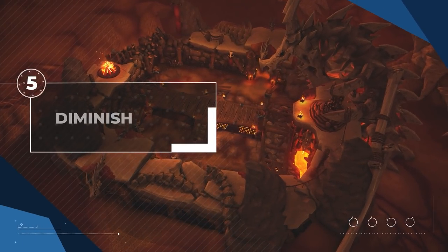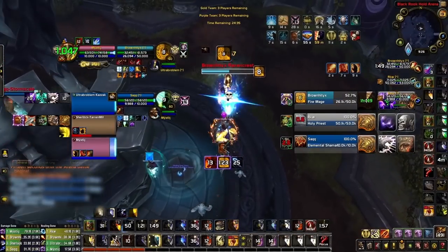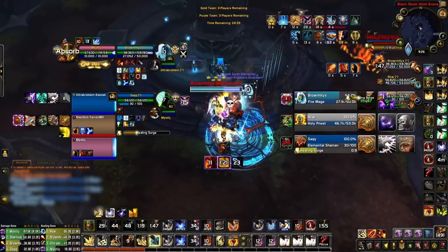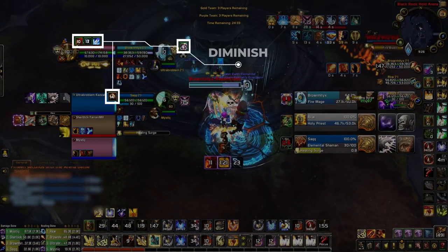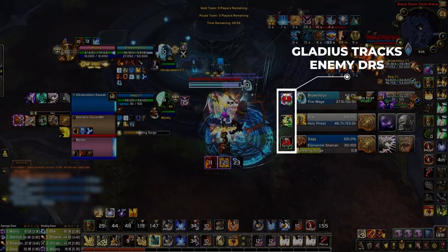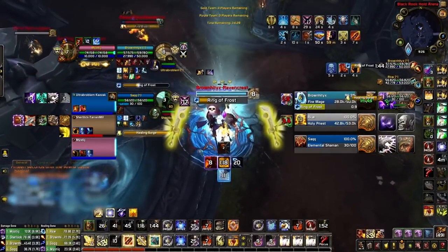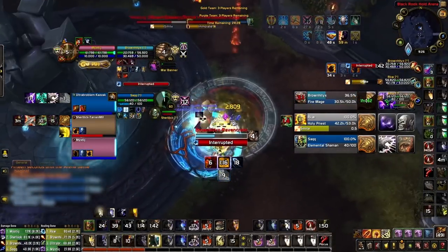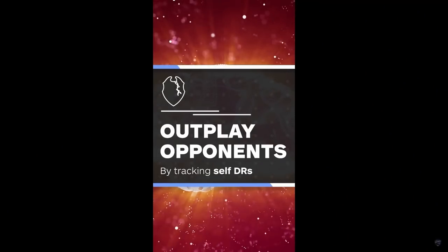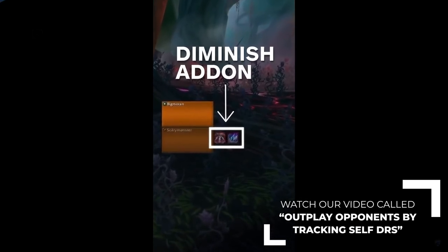Next up we have an add-on that very few players actually use, but it is becoming more popular among pro players. It is called Diminish, and it allows you to track diminishing returns on various frames. Of course, you can track DRs on enemy players using Gladius, but Diminish is different since it allows you to track DRs on friendly players as well. This is super important against setup-based comps like RMP and Mage Spell Cleaves, since it gives you more information on when your team is most vulnerable. We made a 60-second video featuring this add-on, so be sure to check it out to learn more about DR tracking and why it's helpful in Arena.